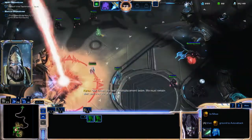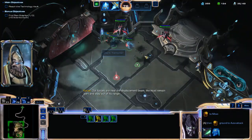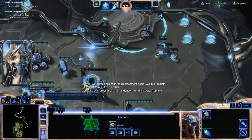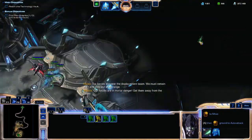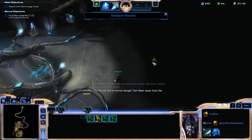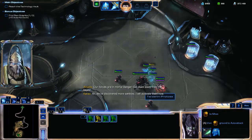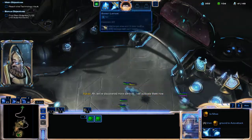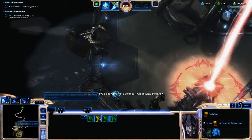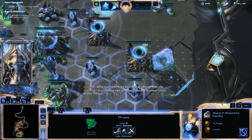Our forces are near the displacement beam - we must remain alert and stay out of its range. Get them away from the beam. Get your first robotic facility up and get a few more probes. I'll clear those sentries. Kind of hide the phoenixes off to the side for now, because if you can close two phoenixes together they'll help you kill faster. Get your second robotic facility up.